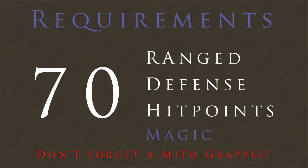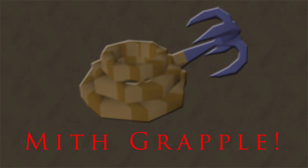First, the requirements. You need 70 Range to get in — that's to use the grapple to get across. I recommend 70 Defense so you can wear proper gear. This isn't really a full guide, more of a prep video, so I'll go over what you should really be using. You also need 70 Hit Points as my recommended minimum, and 70 Magic is definitely a must. Do not forget a mithril grapple.